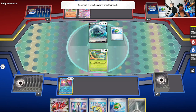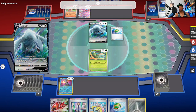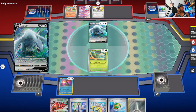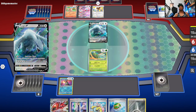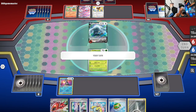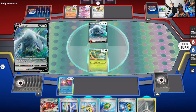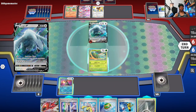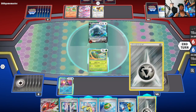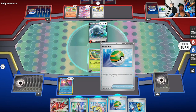No way he gets two double colorless energies. He's probably running gift energies and all that stuff. I don't think he gets two right off the rip. Oh, and he attached fire to it? Let's go, baby. I don't want him to try to KO me right off the rip. So let's kinda slow play this a little bit.